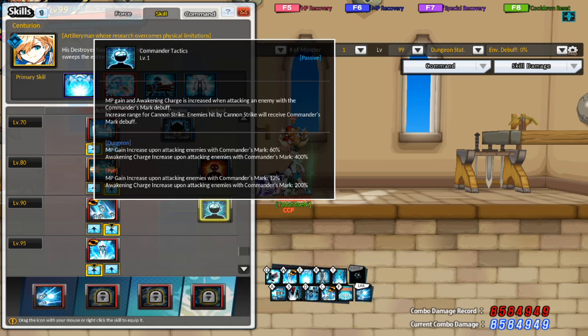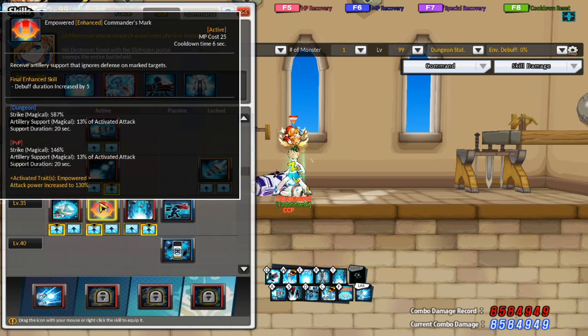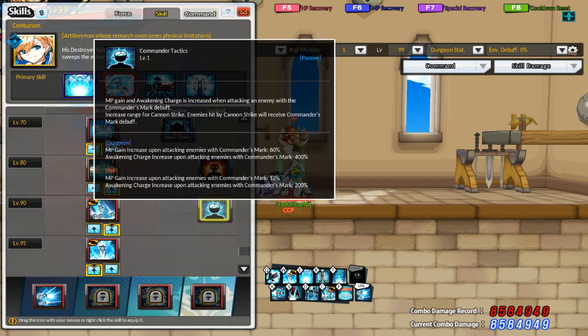The next passive I want to talk about is Commander Tactics. Your MP gain is increased by 60% and Awakening Charge is increased by 400% when you are attacking an enemy with a Commander's Mark debuff. This passive will also increase the range of Cannon Strike, and enemies hit by Cannon Strike will receive the Commander's Mark debuff. So this passive makes it so you don't really need to bring the skill Commander's Mark to inflict the debuff. The MP gain and Awakening Charge increase can be really helpful if you're getting a lot of hits in from skills like Carpet Bombing, etc.